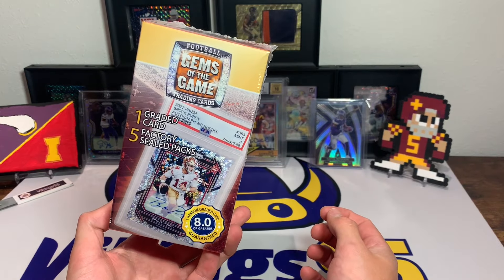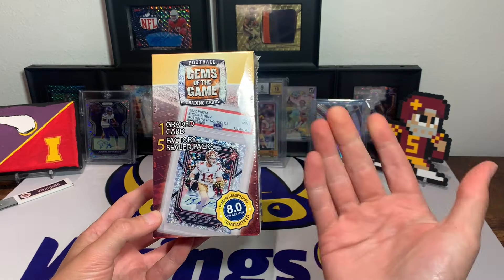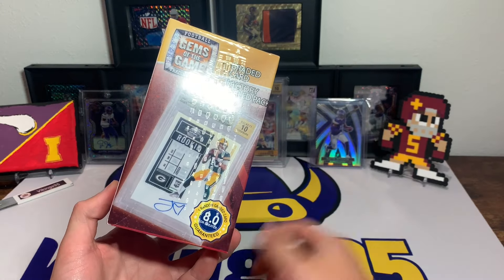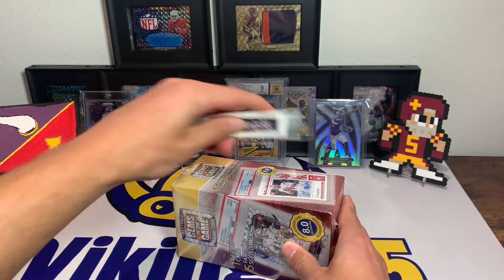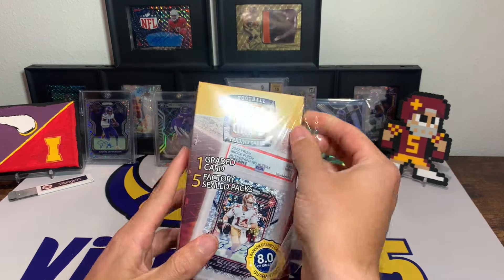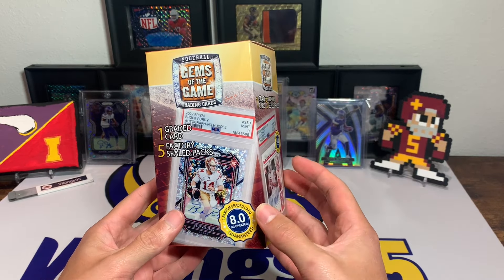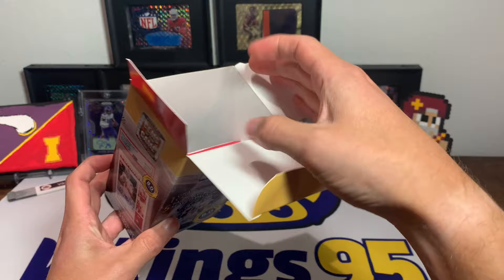I'm finally going to open up these last Gems of the Game boxes that I have. I think this is the last one from this year — I don't know why I do this to myself. We've got to chase the Brock Purdy. There's a CJ Stroud, I thought there was a Justin Fields, Jordan Love is on there — I'd be okay with that, he's a Packer, but it is a rookie auto of Jordan Love. Brock Purdy is of course the big one, and the odds of that are probably a million to one. MJ Holdings throughout the years kind of got worse and worse with the repack product — it seems to have gone downhill. They used to have some really fun repacks, like the NFL Championship Collection.